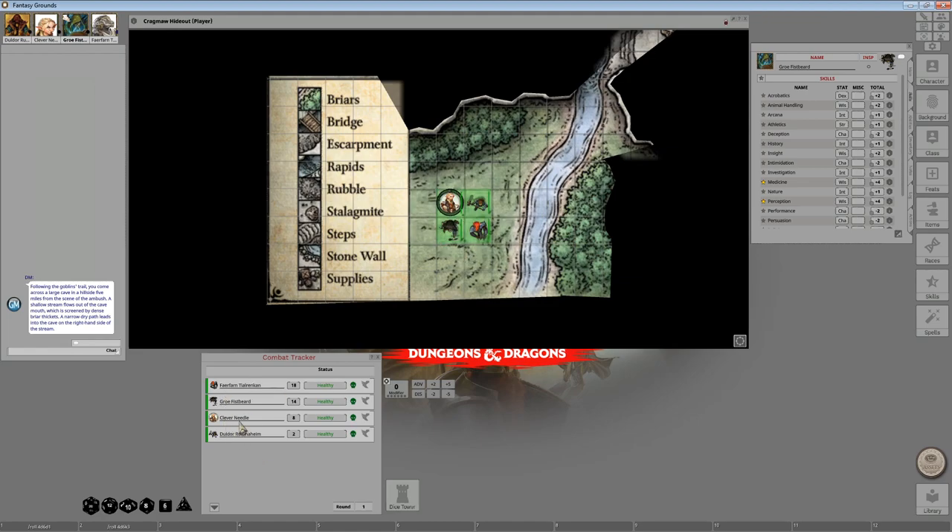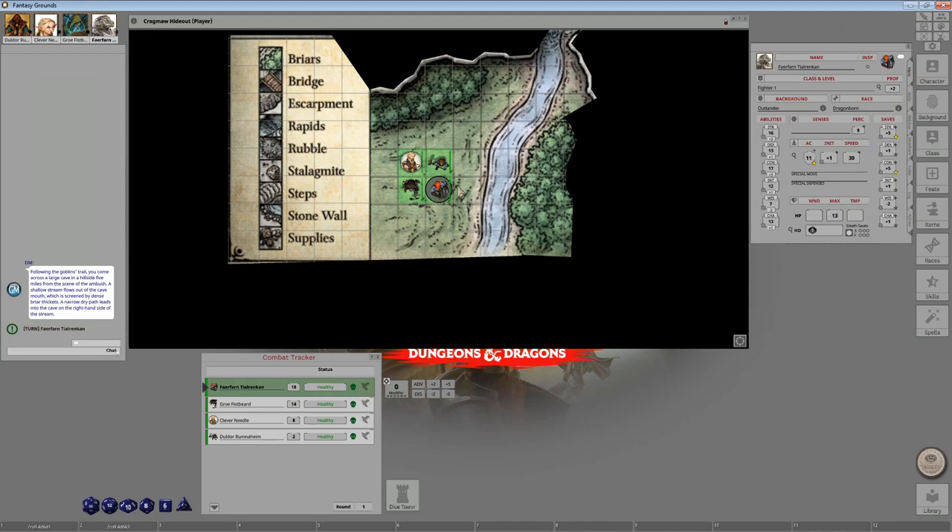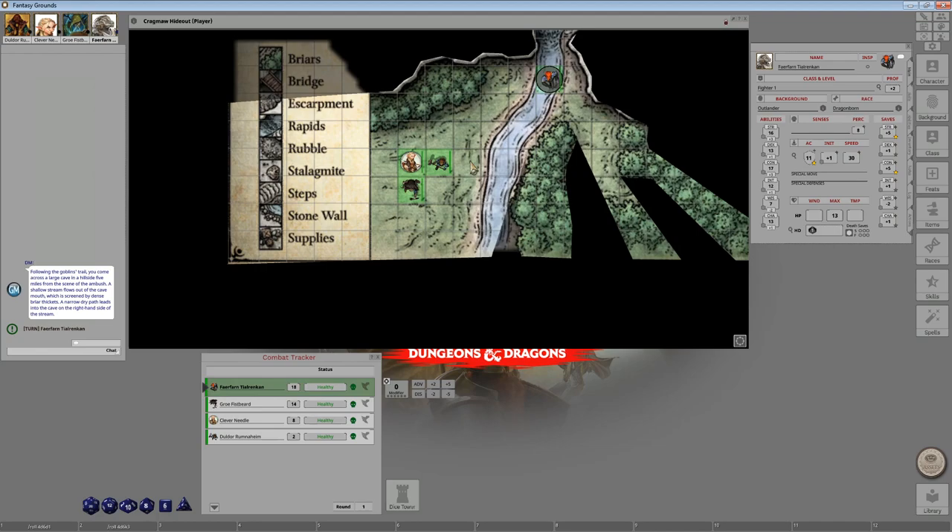Farrenfarn is going to go first, so I'm going to put the token on top of Farrenfarn. His movement is a grand total of 30 feet — every square is 5 feet, so he can move 6 squares. Farrenfarn is not going to be quiet, so he moves forward. That's 5, 10, 15, 20. Now all of a sudden the goblin should be able to spot him, but the goblin is not visible yet — because I haven't set up the visibility rules on the NPCs.